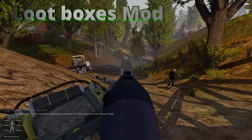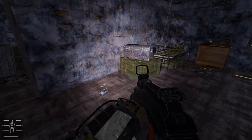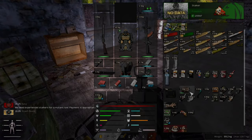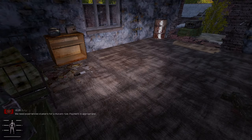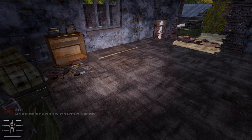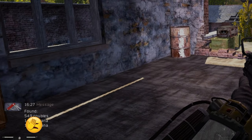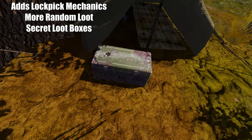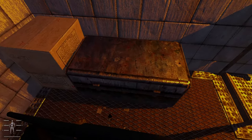If you want to find even more loot, check out the Loot Boxes mod, which adds loot boxes on NPCs and inside stashes. These loot boxes need lockpicks to be opened — each loot box requires a certain number of lockpicks. You can find lockpicks inside stashes or on dead NPCs. Some loot boxes will need a special key to be opened, so keep an eye out for them.